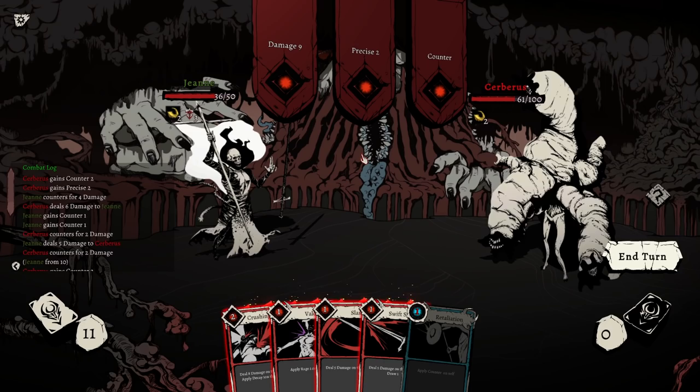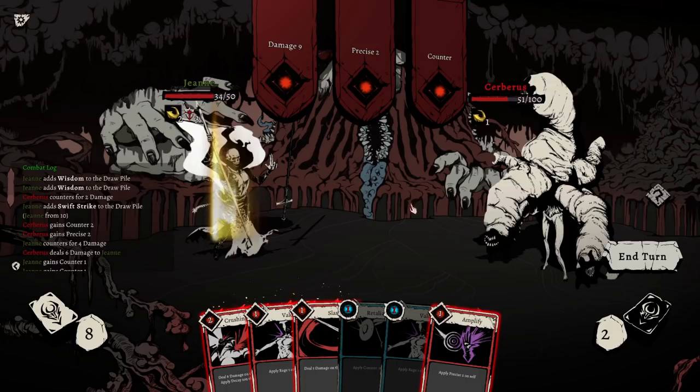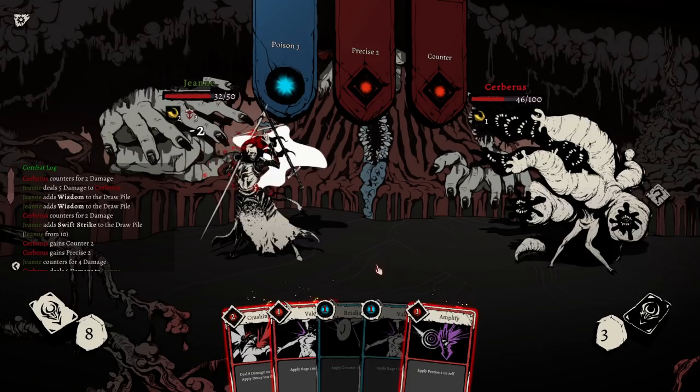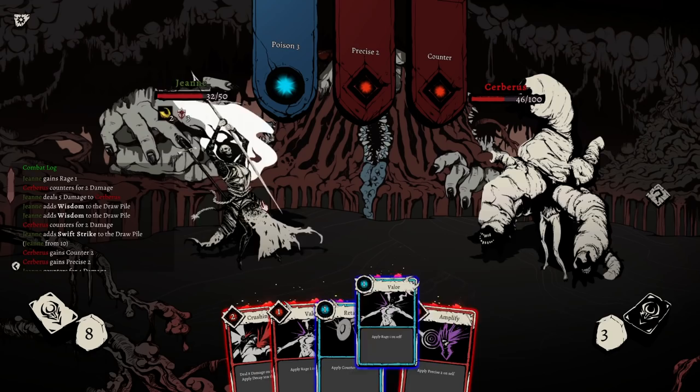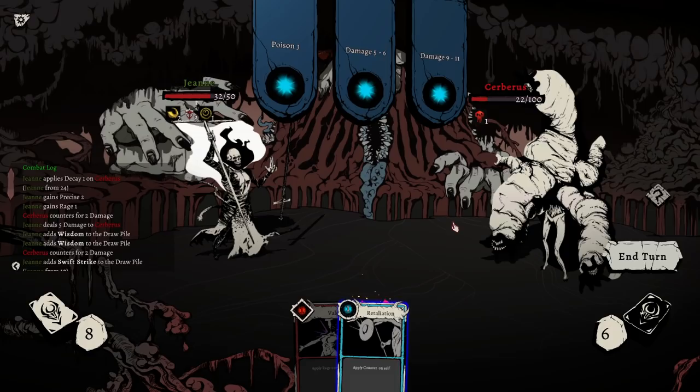You can only have Precise or counter — you can't have both. Oh God. Draw cards. Thank you for giving me Wisdom, because maybe I can actually draw a guarding card. Okay. We want to get rid of that. This is tight, but then we can apply Rage, apply Precise, and go for the Crushing Blow, which should actually be very juicy now — 24. Lots of damage coming out.